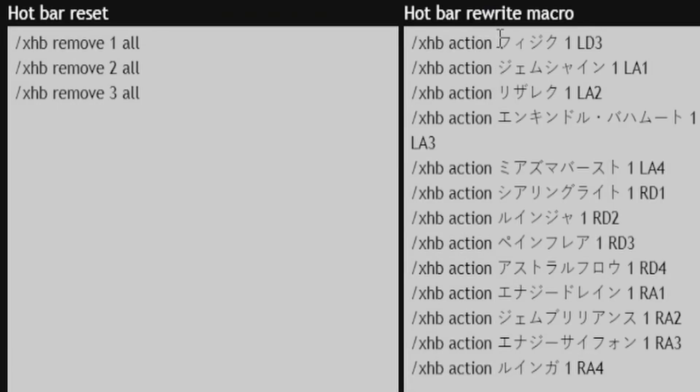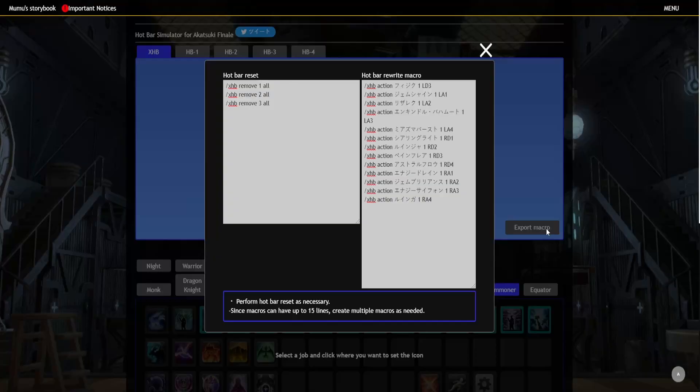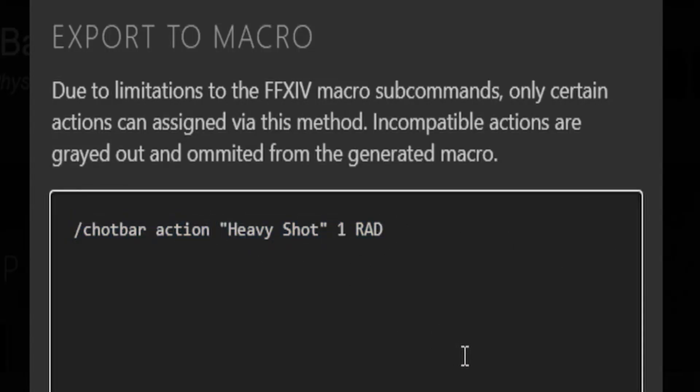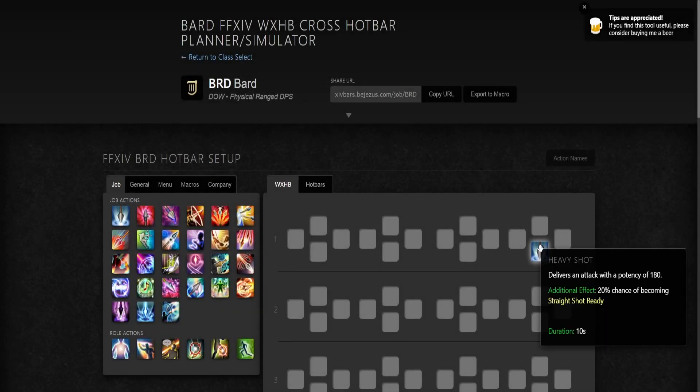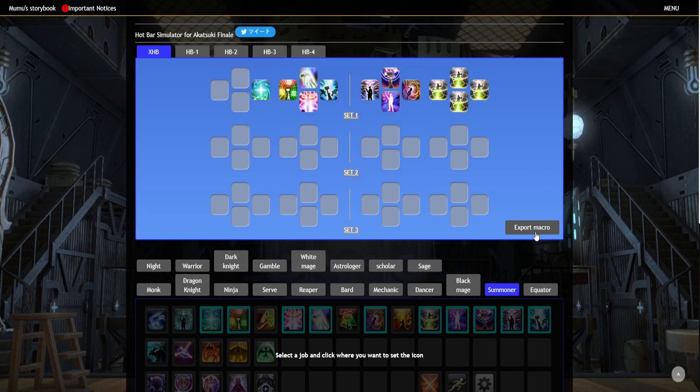I don't know how to translate a macro like this into the English client. The only difference I see when exporting a macro from this Japanese website is that it uses slash XHB, whereas when I do a macro for placing stuff on my bar, I usually use slash cross hotbar. So this X hotbar syntax is kind of awkward. And just to illustrate this, I'll slap in Ruin IV so it's all the same action and I can actually decipher the export.